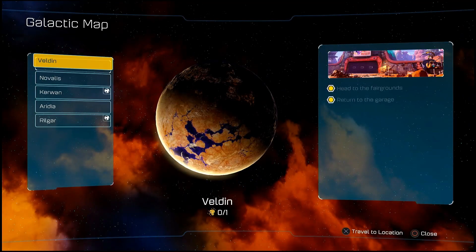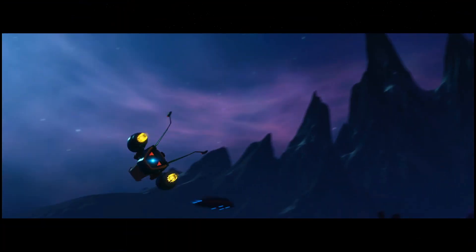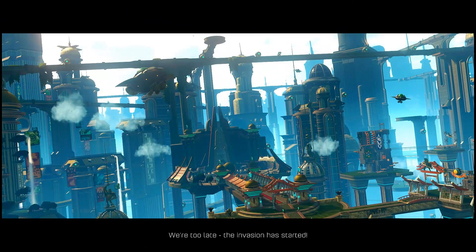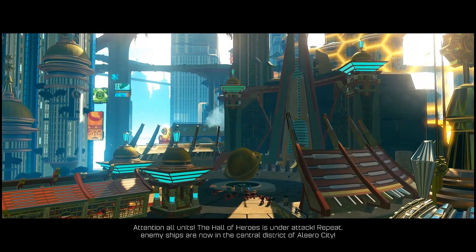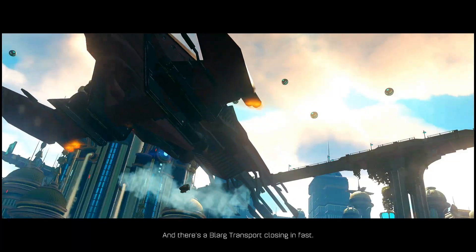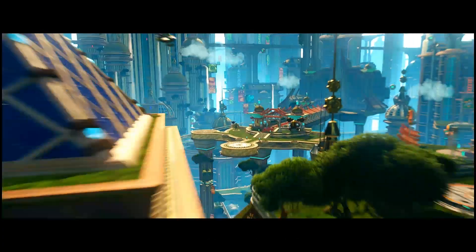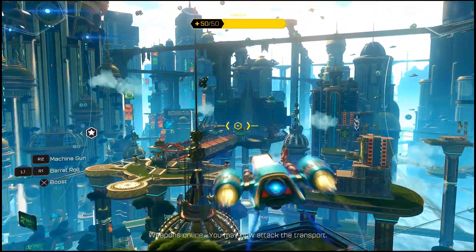I believe planet Rilgar would be a good choice. Let's go to Kerlon — where we can warn the galactic rangers about the information Clank has. 'We're too late — the invasion has started. Scan the emergency channels, we need to find out what's happening on the ground.' 'Attention all units — the Hall of Heroes is under attack. Enemy ships are now in the central district of Aliro City. Galactic Rangers are under heavy fire at the Hall of Heroes and there's a Blarg transport closing in fast — brace for warbot reinforcements. Rangers, all civilians evacuate the area.'